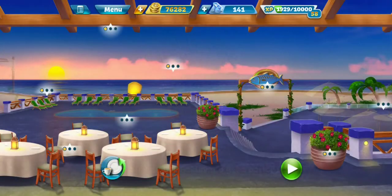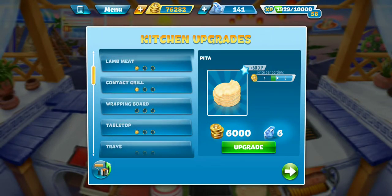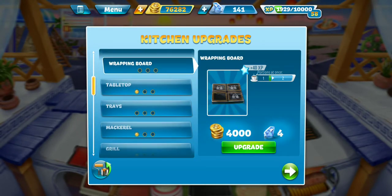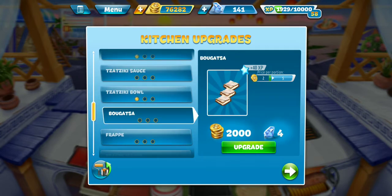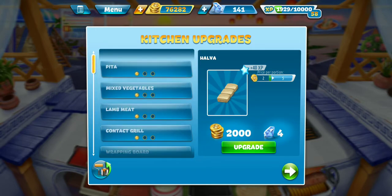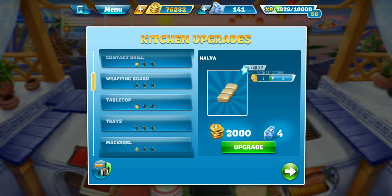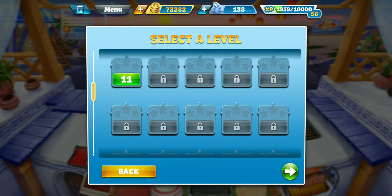All right guys, let's head over to our kitchen upgrades. Let's see what we are going to upgrade next. I don't like the wrapping board, but if that's next in line, we might just get it. No other appliances. Man, I hate upgrading there. Screw that wrapping board. All right, we're going to go on to the trays. We're going to increase the price of these trays, doubling them, because everything goes on a tray, so why not? Most common thing that we serve. Let's go ahead and jump into level 11 and see how we do here.